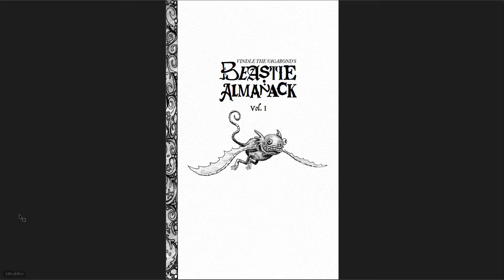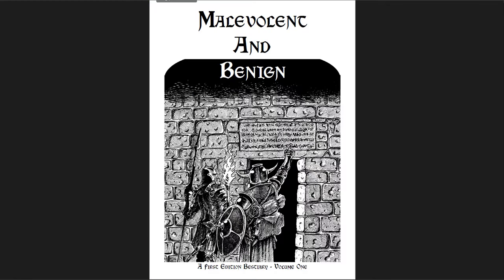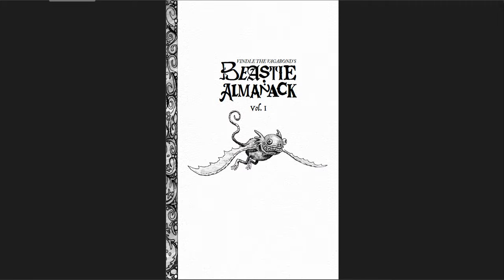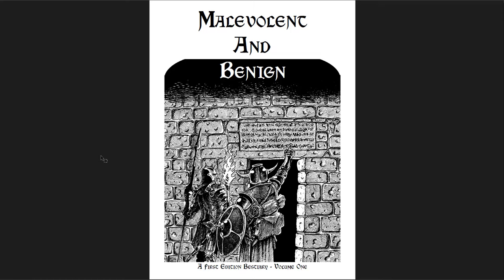The first one I'm going to be covering is Vindal the Vagabond's Beastie Almanac, Volume 1. The second one is Vessin, Spirits and Monsters of Mythic Ukraine. And the third is Malevolent and Benign, a first edition bestiary — Volume 1, there is a second Malevolent and Benign, but the first one is the one I'm covering today. The first one is Pay What You Want — Vindal the Vagabond's Beastie Almanac Volumes 1 and 2 — over on Itch.io. Vessin is just free, not even Pay What You Want, it's just free over on DriveThruRPG. And Malevolent and Benign is $10 in PDF form — it's 130 pages, you can get it in print for $20, but I think the PDF is great.